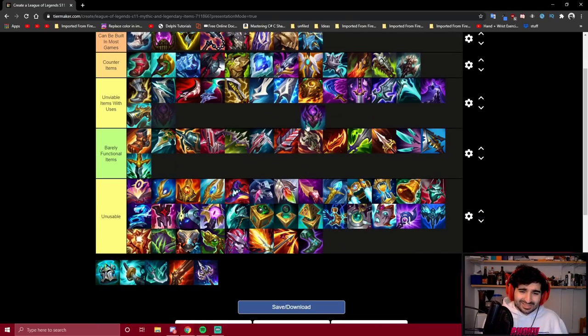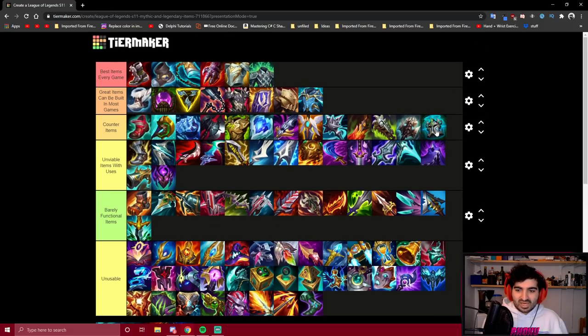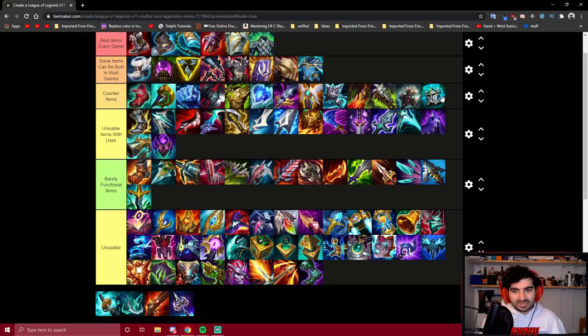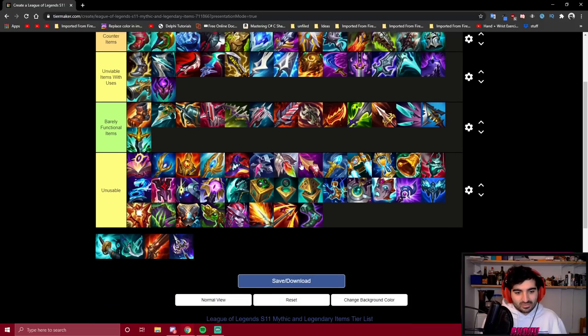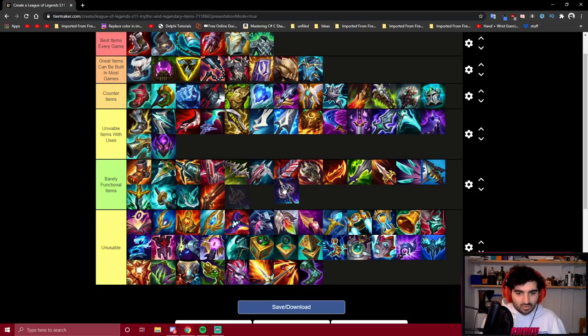Abyssal Mask is unusable, really. It works with our E but it's just horrible — I would never touch this. It's basically a support item. The only scenario is if you're completely inting and it's up to one person to carry the game. But that's still horrible. All these remaining items — just horrible.